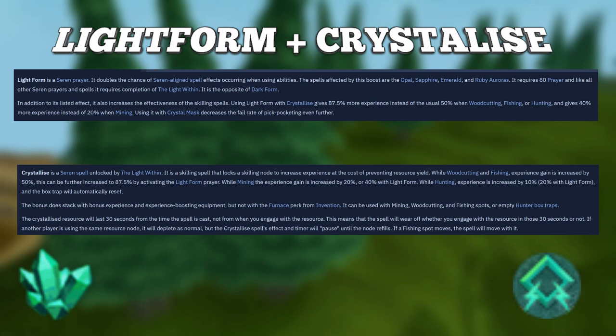This can further be increased to 87.5% by activating the Lightform prayer. Lightform is a Seren prayer requiring level 80 Prayer to use, and it is recommended to use this with prayer-boosting gear while using Crystallize to give 87.5% more experience instead of the usual 50% when woodcutting.